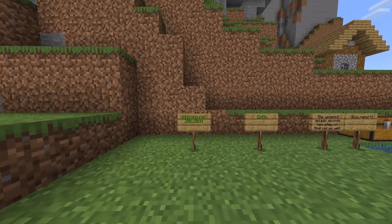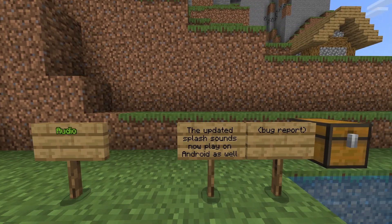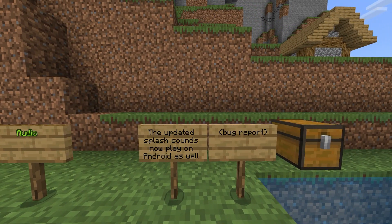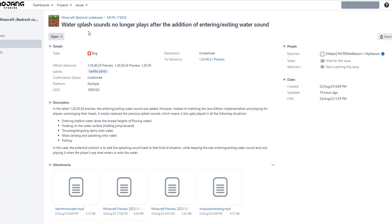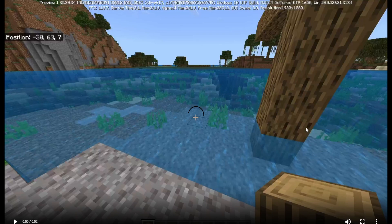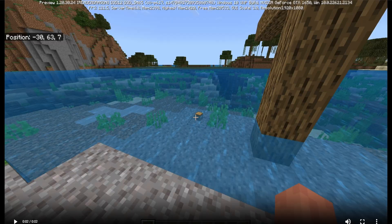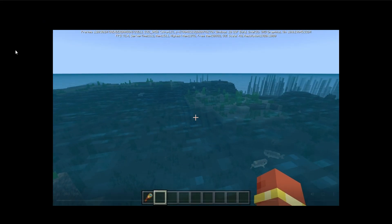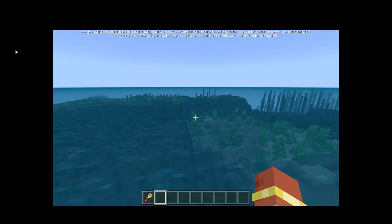Getting into this week's features and bug fixes — once again, audio changes. The updated splash sounds now play on Android as well. There's a bug report: water splash sounds no longer play after the addition of entering/exiting water sound. This has been a hot topic for the past week or two, where apparently they were meant to make sounds the exact same as Minecraft Java Edition, but you guys informed me in the comment section the audio changes are still wrong.